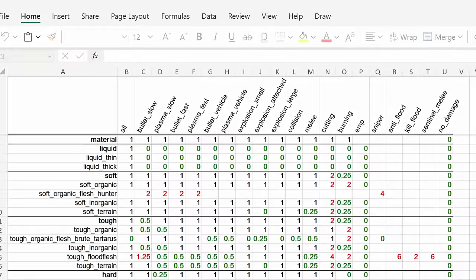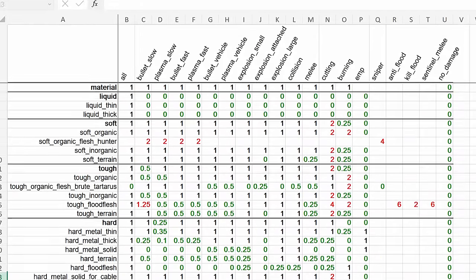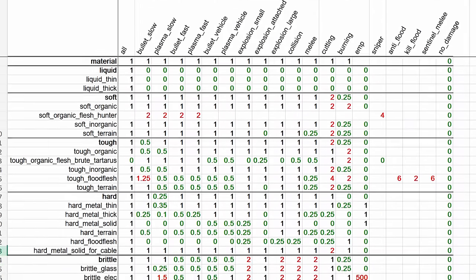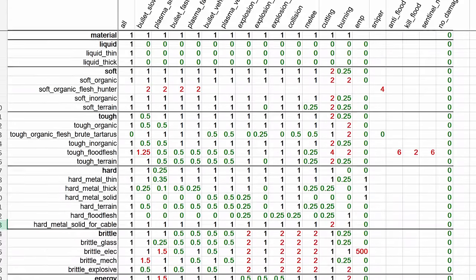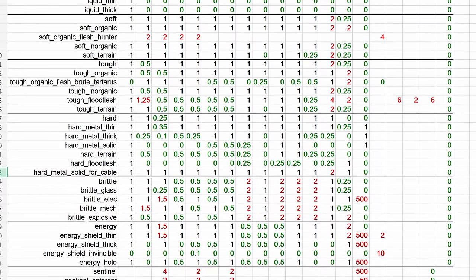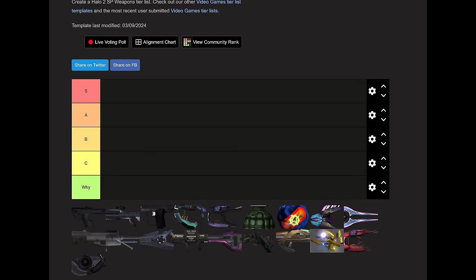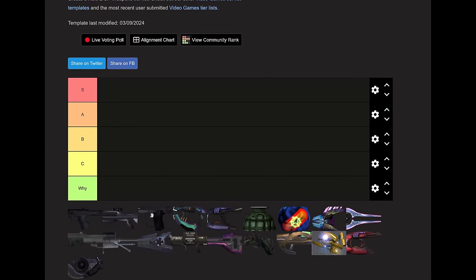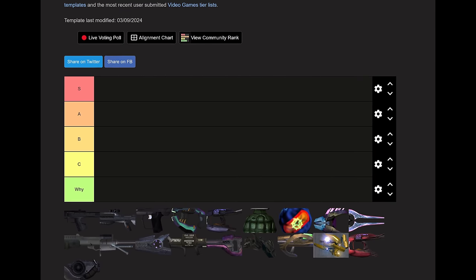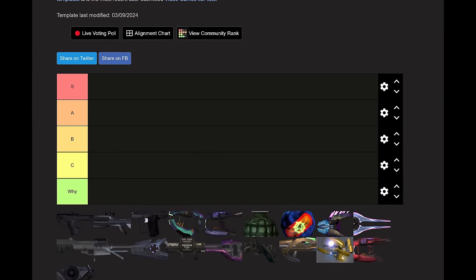Big shoutout to Scruffy de Sasquatch for compiling an Excel sheet that organizes all of these damage models in a visually coherent way — much better than scrolling through them in Gorilla. A link will be in the description. With all of that out of the way, let's finally begin ranking Halo 2's weapons as they stand in the campaign. The order I'll tackle these weapons corresponds to when you first find them in the campaign.